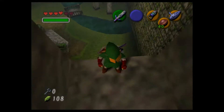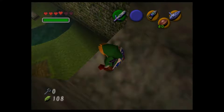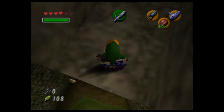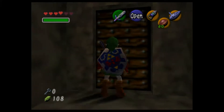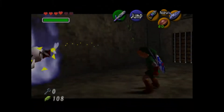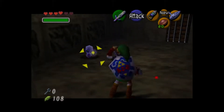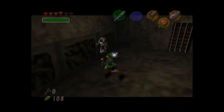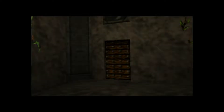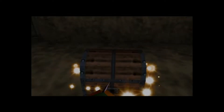Hey everybody, welcome back! I ended up just sneaking past the skulltula — if you caught the last episode, we were trying to get up here and he kept knocking me over, but I did it. Now we're gonna kill this guy and get the bow and arrow. Once we get the bow and arrow, everything will open up a little more because all those little eyes we keep seeing everywhere, we just need to hit them with the bow and arrow.